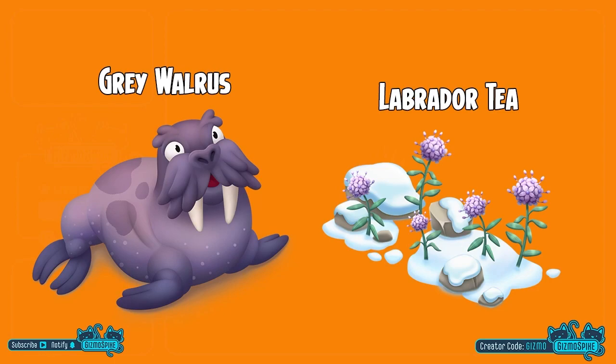First up, we have the gray walrus. You will need to collect 36 puzzle pieces in order to get the gray walrus. And once you do, you will also get the beautiful Labrador tea plant.